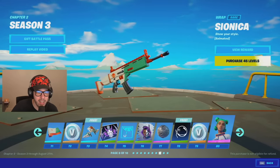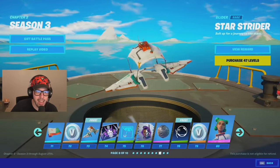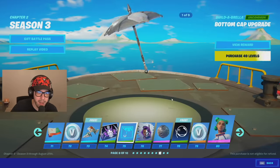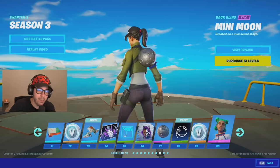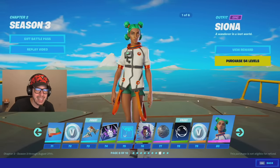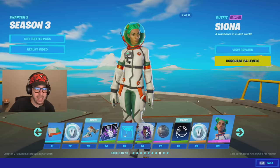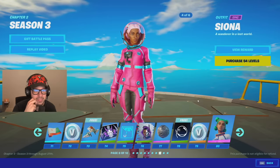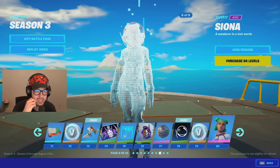We're on to tier 71 now. This wrap is going to be all space themed. Some V-Bucks, and this glider — I'm not the biggest fan of this style but it's pretty cool. This space loading screen is sick, I love it. Bottom cap upgrade for the umbrella, a spray, and a Mini Moon back bling — I'll probably never rock it but it's there. A banner, some more V-Bucks, and we got Siona — she's got six stages. A wanderer in the lost world. Stage two, and then different colors — I like it!